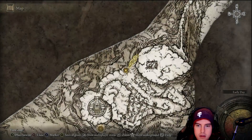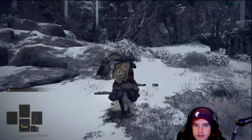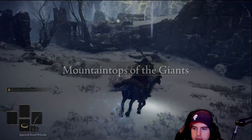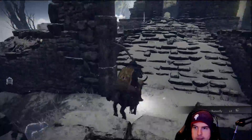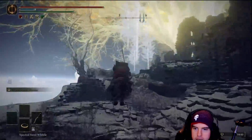Just to the left of this Lost Grace we're going to have a guy we can talk to who essentially gives us some information on possibly a way we can alter the ending of the game or change up the main quest line. I'll let you talk to them and gather your own insights — don't want to spoil anything. From that point we'll head to the ruins over to our right.